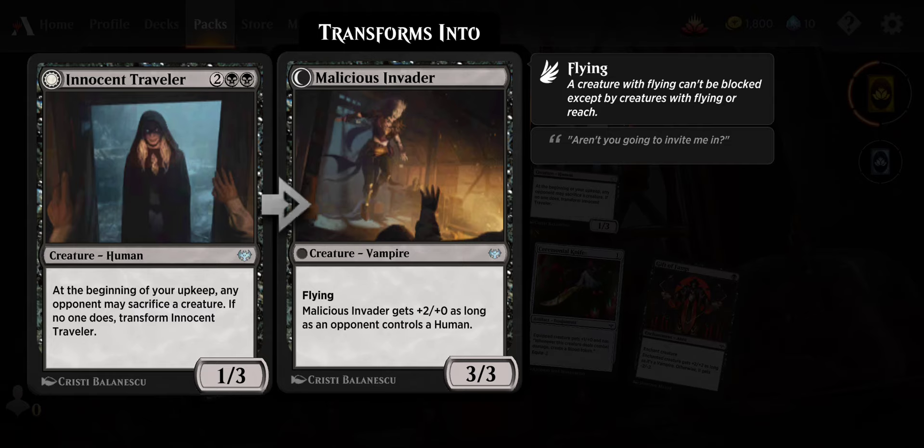Target creature an opponent controls gets -2/-2 until end of turn; if that opponent controls no other creatures, okay. Got Investigator's Journal — it's a two-mana clue. When it enters the battlefield, they get suspect counters equal to the number of creatures that player controls. Then you can pay two to remove a suspect counter to draw a card, or pay two and sacrifice Investigator's Journal to draw a card. Actually pretty decent little card.